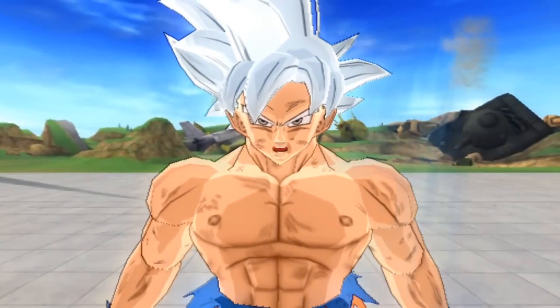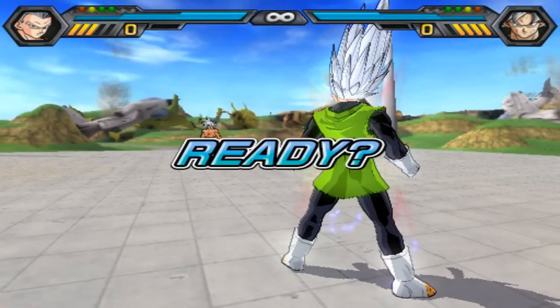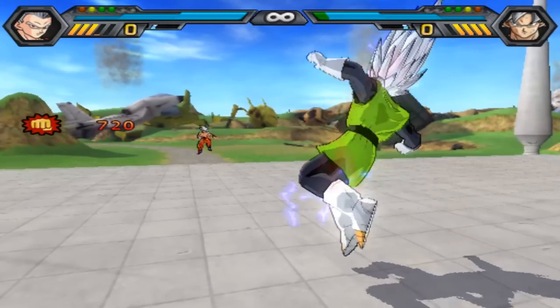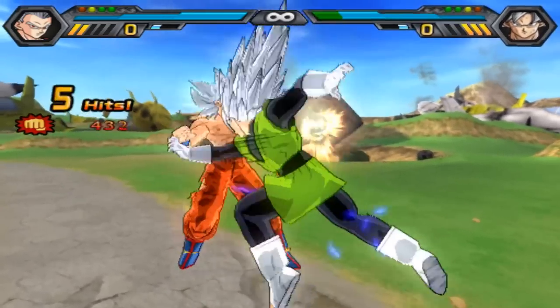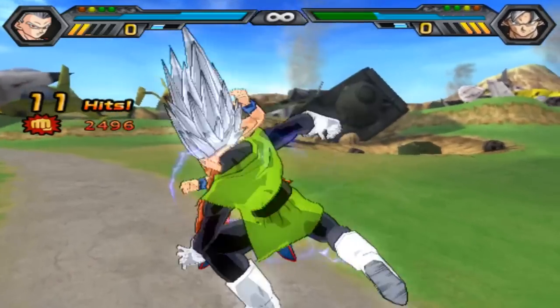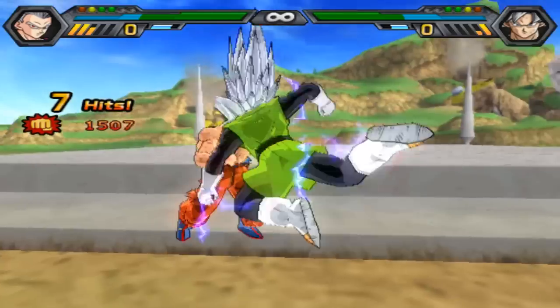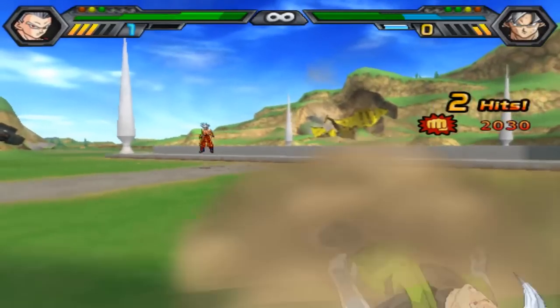Gohan, you better not hold back. I actually got him into the Great Saiyaman outfit — embarrassing. Starting off with Burst Rush, Gohan's going to open up his father with a huge flurry of attacks. Goku responds with a dodge and lands a Supreme Kamehameha on Gohan, bringing him down. Almost the first bar of health gone for Gohan, and we've seen his first health bar fall.